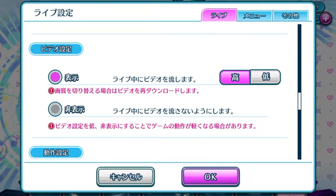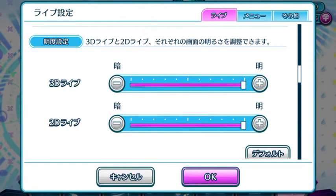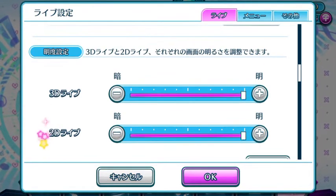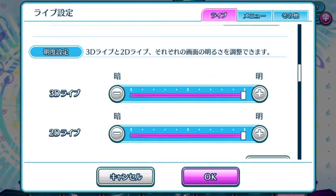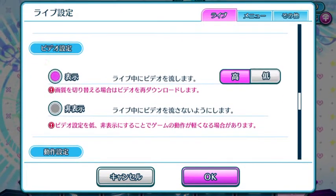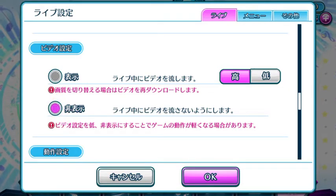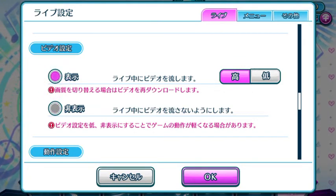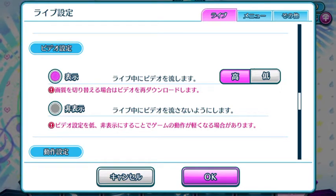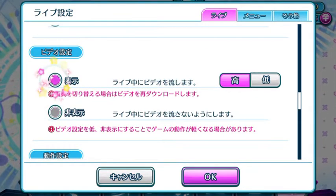The next one will be video quality. I'm not too sure what the difference between some of these options is, but you can set video quality to high and low resolution. You can also have it set so there will be no live videos in the live — so it's basically a flat screen with the notes falling down. For those hardcore music gamers, they might want to switch to this mode so as to just focus on the game itself.